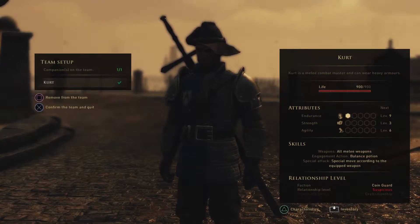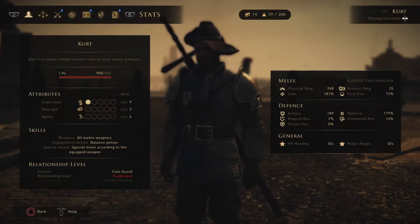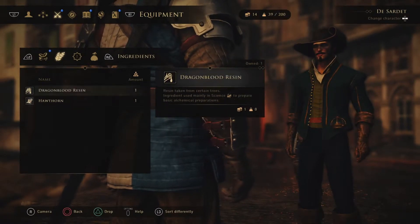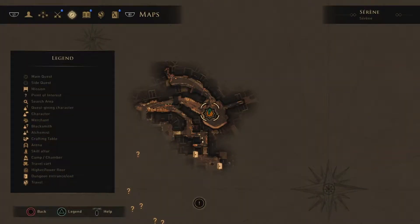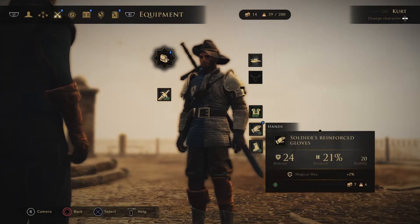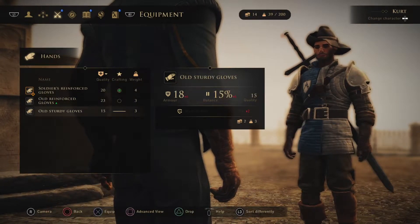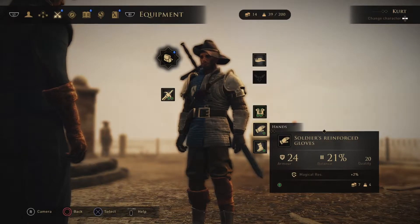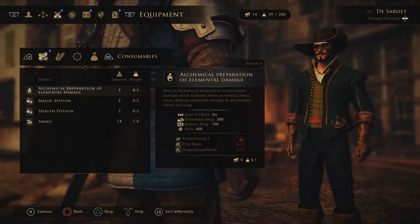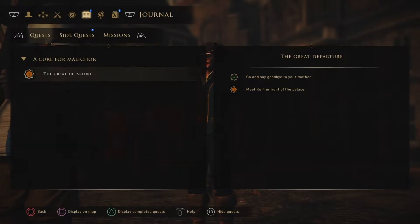Kurt's relationship level is 'suspicious' - why is he suspicious if we've known each other a while? Checking inventory and what Kurt has equipped. Looking at team management. Kurt's torso armor is not as good. Your team is incomplete - confirming the team. Kurt is with me. Kurt says he's always lonely. 'I hoped to have kept you good company for all these years, I valued your friendship.' 'You and Constantine aren't exactly my type.' Kurt, you're my buddy, that's it.